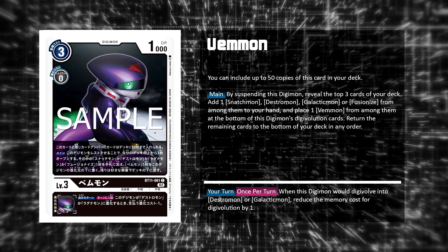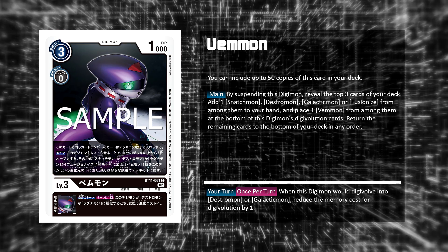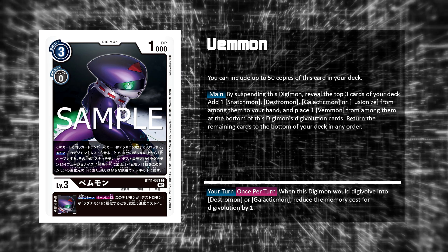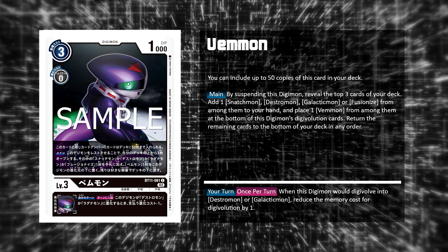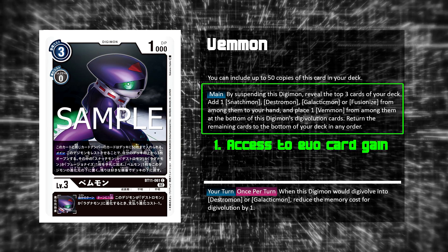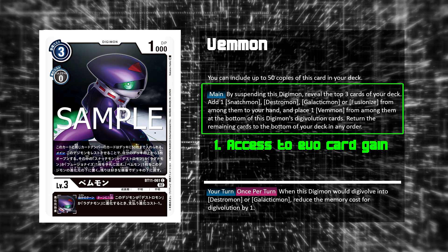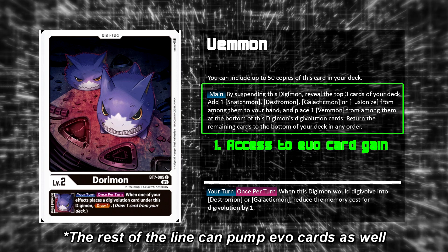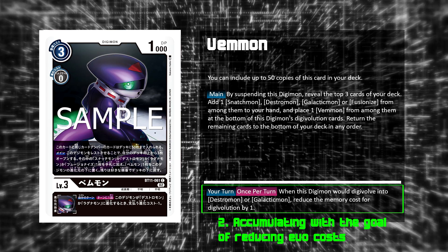First, we have the deck's level 3, the artificial Digimon, Vemmon — Rookie Unknown Unknown. You can include up to 50 cards with this card's card number in your deck, just like Eosmon and Searcher. On main, by suspending this Digimon, reveal the top 3 cards of your deck, add 1 Snatchmon, Destromon, Galacticmon, or Fusion Eyes from among them to your hand, and place 1 Vemmon from among them at the bottom of this Digimon's evolution cards. Return the remaining to the bottom of your deck in any order. On Inheritable, your turn, once per turn, when this Digimon would evolve into Destromon or Galacticmon, reduce the memory cost of evolution by 1. So your basic level 3 has an effect to increase its evolution cards for no memory cost. Since you can include up to 50 copies in your deck, it is highly likely you will be able to evolve into Vemmon starting from turn 1 and basically almost every turn. I think Dorymon is going to be one of the best Digitama to run in this deck because it creates a very consistent draw engine. And by accumulating more Vemmon in evolution cards, you steadily decrease the cost to evolve into level 5 and level 6.